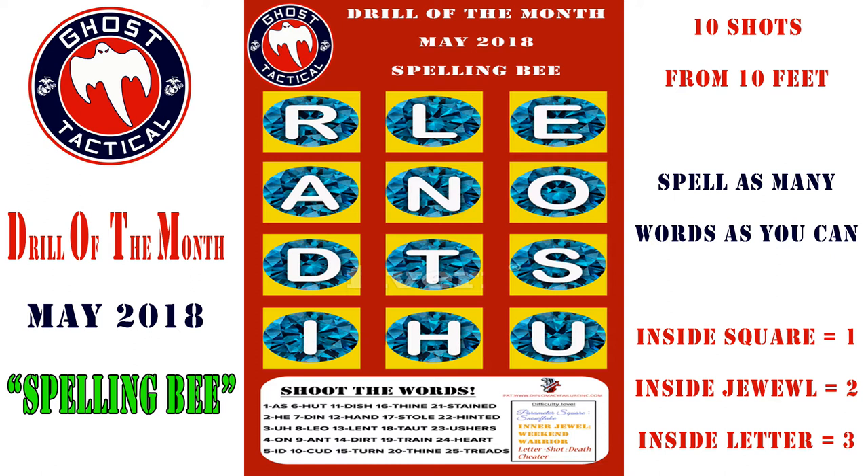Within these words there are different point scales. If you get it within the square, that's one point per letter. If you get it within the jewel, that's two points per letter. And if you go ahead and take out the actual letter inside that jewel, that is three points per letter. So you technically have a chance of getting ten shots at three points each — the total match score is 30 points, and that's what we're trying to get.